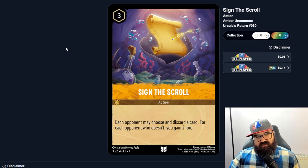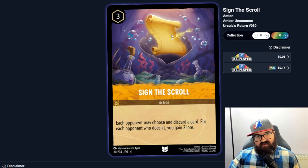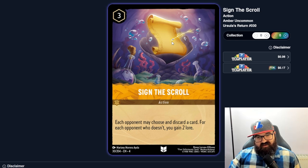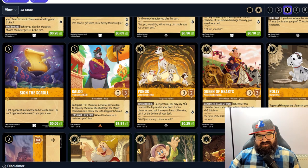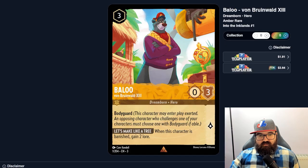Sign the Scroll — each opponent may choose and discard a card; for each opponent who doesn't, you gain two lore. So this might just be a three-mana uninkable gain-two-lore card if opponents don't discard, but opponents probably would discard rather than give you two lore. I don't think that gets played.